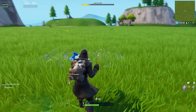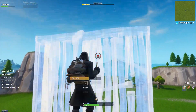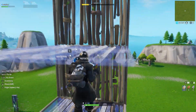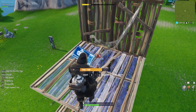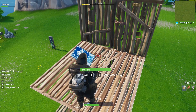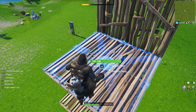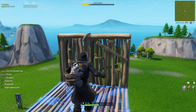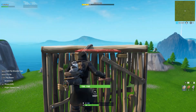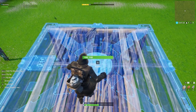Now what you want to do is quickly build up like so, then build down to here, then go to your creative inventory. The shaking is kind of annoying but that's another glitch in and of itself, which is kind of cool. You'll know if you did this right — you can see in the bottom right-hand corner where your materials are, you'll see that there's nothing there. Then what you want to do is look at the top part, like you're trying to place it down.